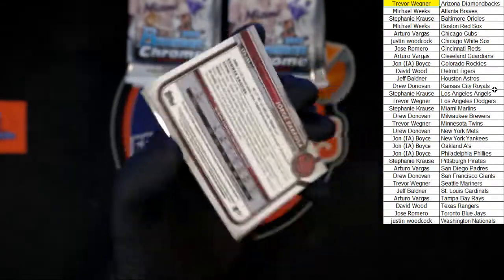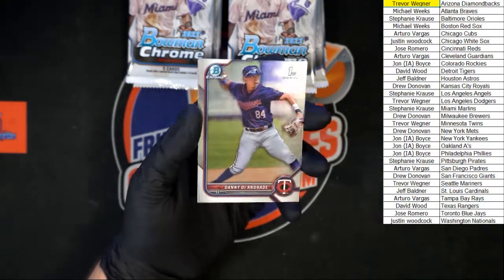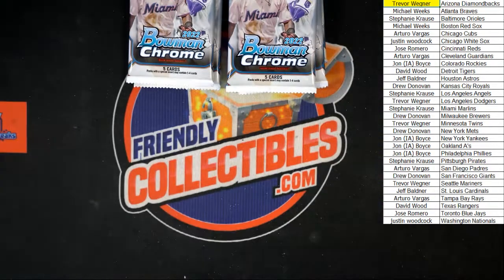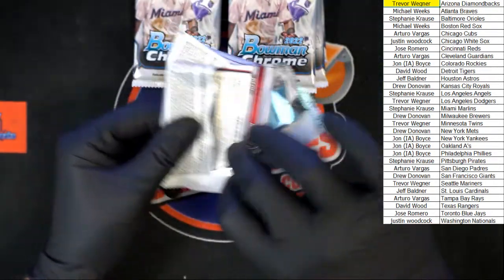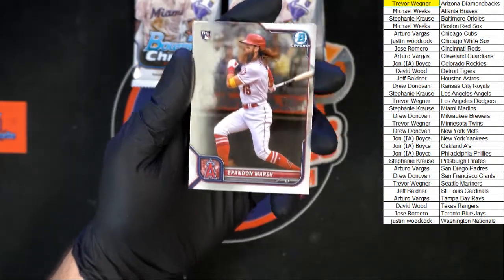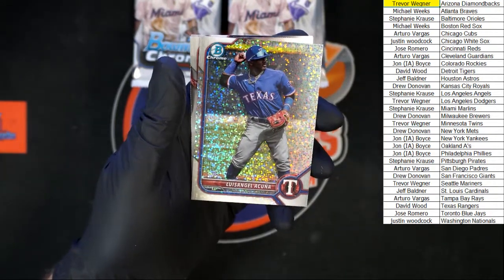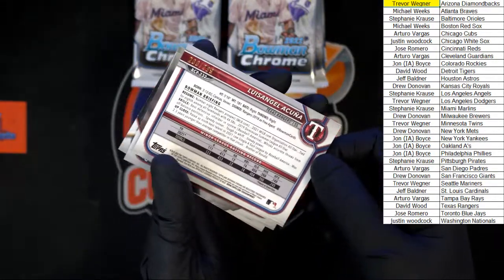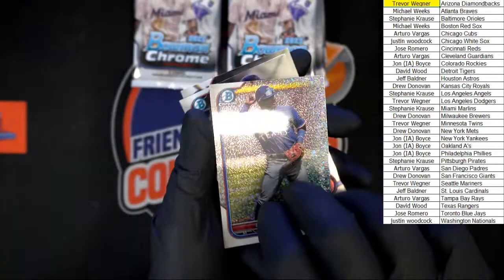Not seeing any number, just want to make sure. DeAndre, Bolsasar, Brenda Marsh, Mojado. Ooh, nice — Acuna! And that is 200 of 299, going to the Rangers — this one is going to David W.